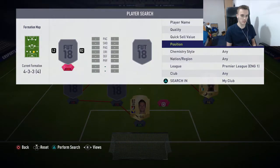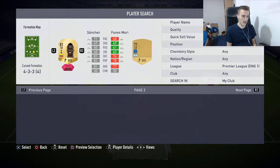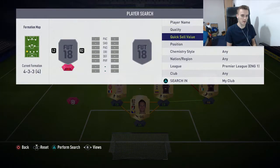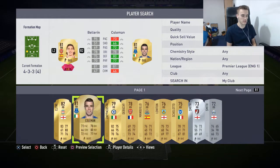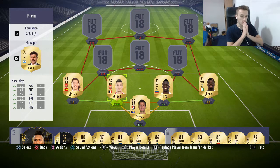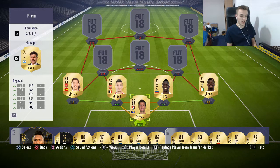In the centre back positions we have Davinson Sanchez and the higher-rated Laurent Koscielny. I switched these two over because at left back we actually have another right back in Hector Bellerin — pure pace at the back. He's a physical beast, he's quick, he knows how to get the ball. Recently this defense has really helped my results because I haven't lost many games with this team.